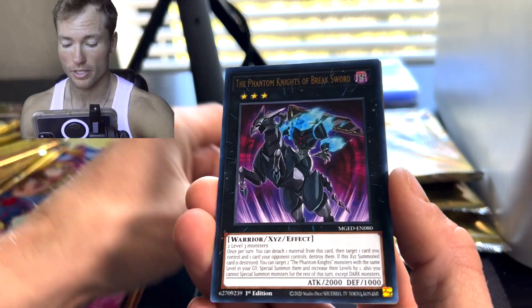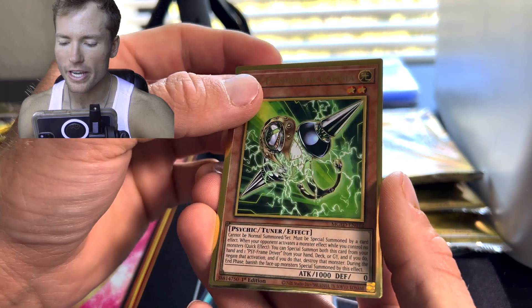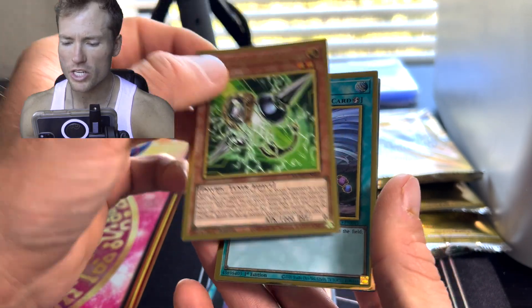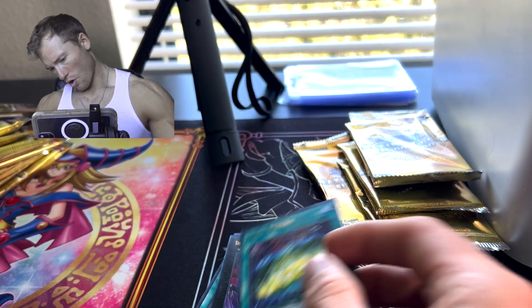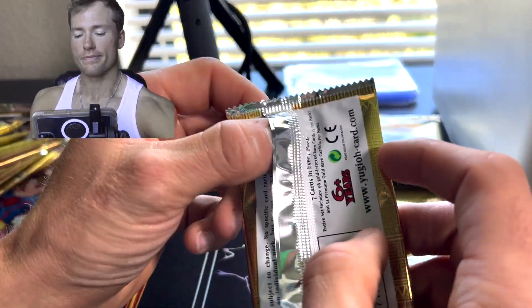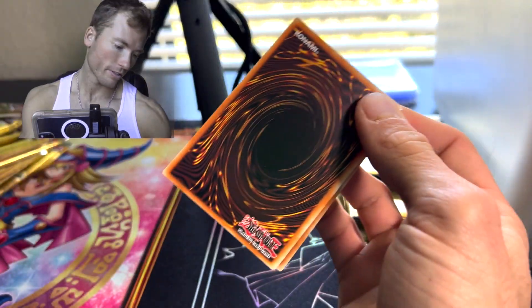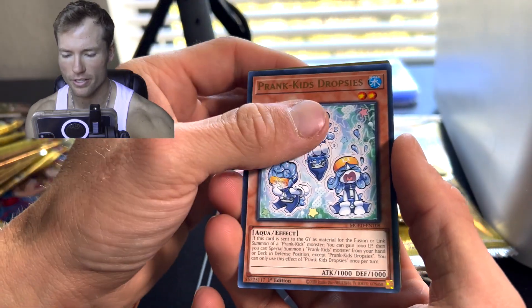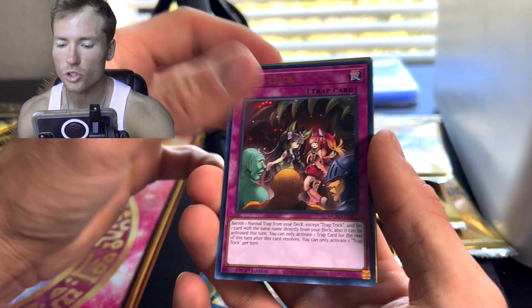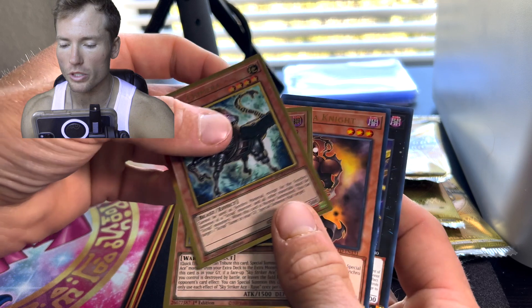Let's hope we can pull something. Psy-Frame Gear Gamma and Twin Twisters! Hopefully we get some of the big hitters. I enjoy this set a lot — a lot of people I know don't, and that's okay. I think it's beautiful that there are sets for everybody. Exist Talk, Trap Trick, Scrap... and Sky Striker Ace Raye!